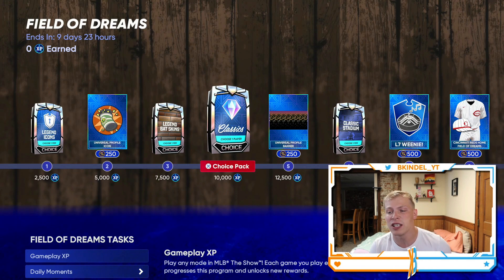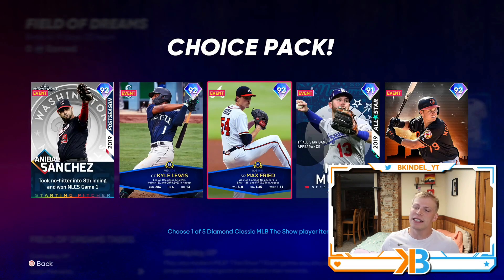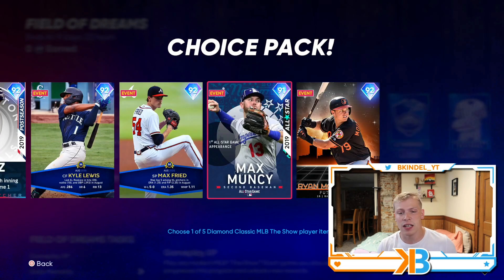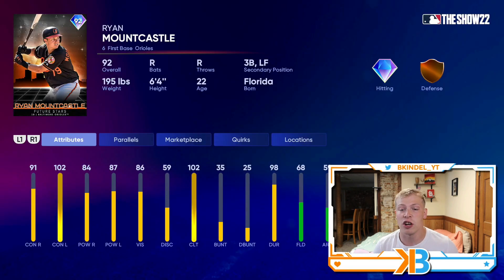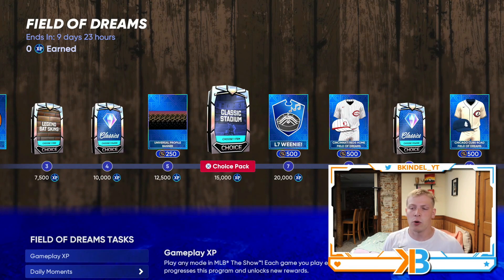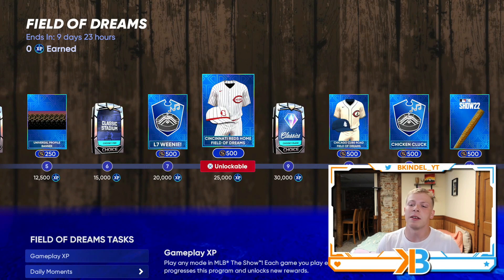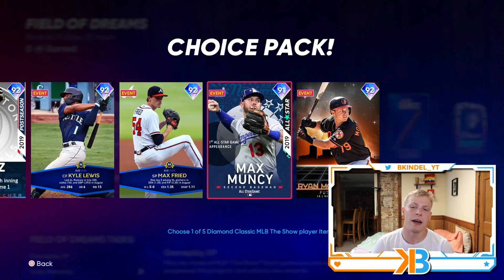Taking a look at some of the rewards, it's set up like every other one. You've got a bunch of random stuff, and then you've got the Classic Packs, which includes a 92 overall Anibal Sanchez from his postseason days, a Kyle Lewis, Max Freed, and this Max Muncy card — 100 power on both sides, good fielding, and a little bit of versatility. Then you've got a Future Stars Ryan Mountcastle card. With all the Classic Packs, you should be able to earn all five of these cards.